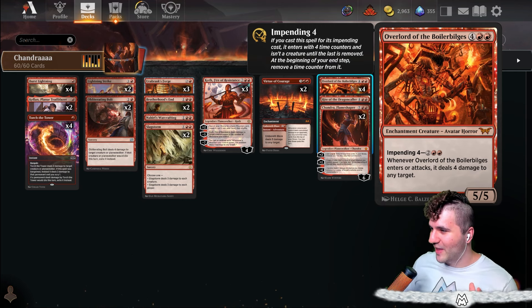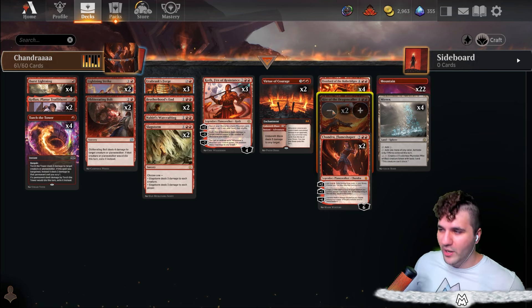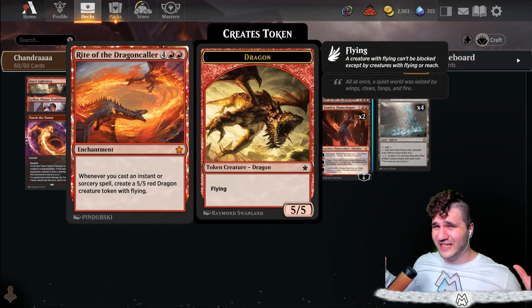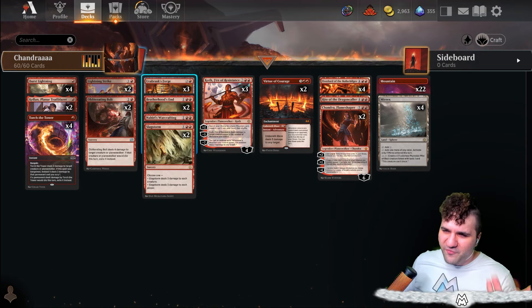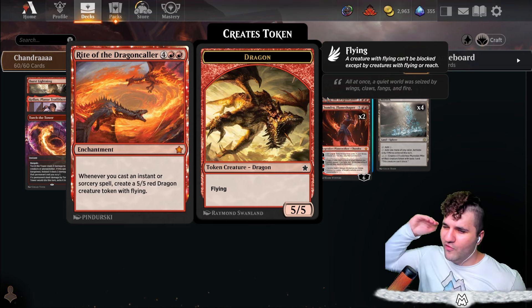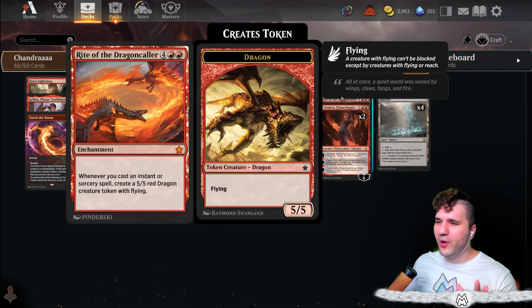This is the other new card — Rite of the Dragon Caller. It's a mythic, and as we all know mythic cards do not grow on trees, so I only have one in there right now. It is kind of clunky at first impression, but guess what — it has exceeded my expectations. The forge does act as a win condition later in the game, but you do need that little oomph to go over the top. One Rite of the Dragon Caller makes a lot of sense, and you could probably kick it up to two.